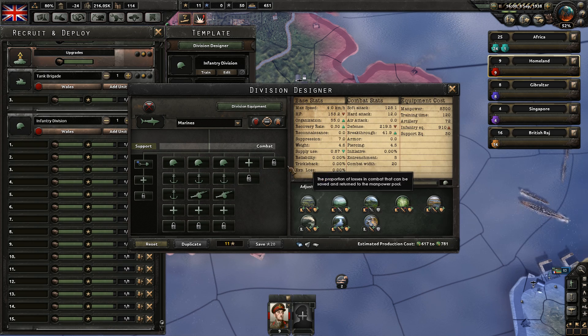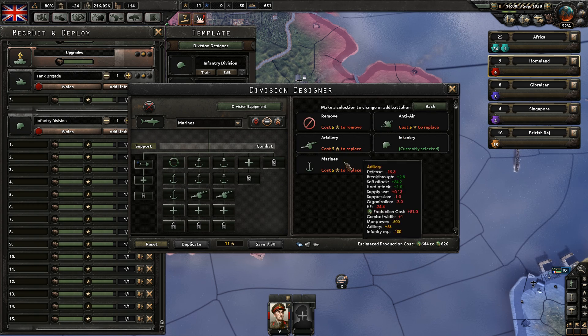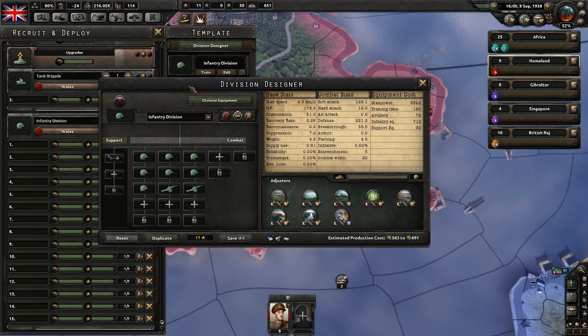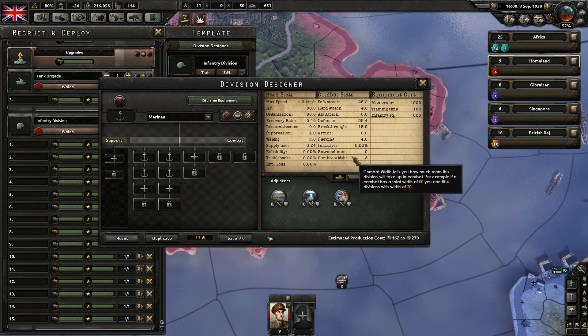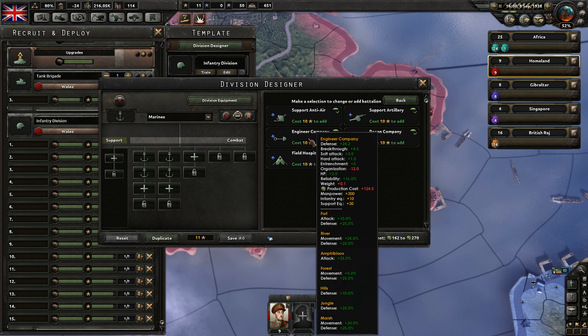It costs a lot to replace. Just out of curiosity, I want to see the difference. When we unlocked marines, we did get marines. It's only 8 combat width and it has no support. Amphibious attack plus 25% — I feel like you need the engineering company.